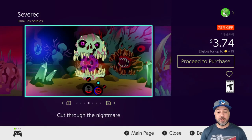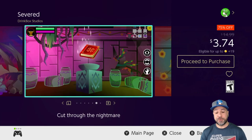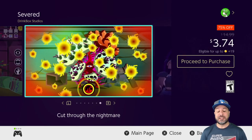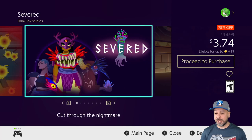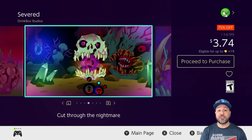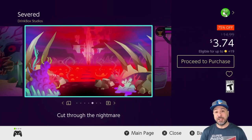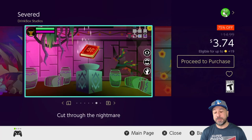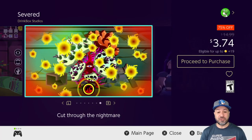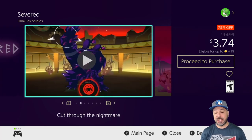Next on the list is another amazing entry from the same developer: Severed at 75% off for $3.74. Full price this was an easy pickup, and at $3.74 it's an amazing steal. This game has swipe-based mechanics where you swipe to cut through enemies and solve puzzles. What's amazing is it also throws in RPG elements for your upgrade tree and does all these mechanics in a very fun way. If you haven't tried this one yet, now is definitely the time.